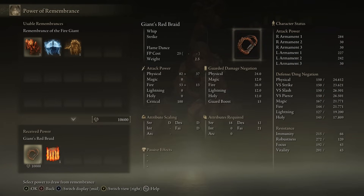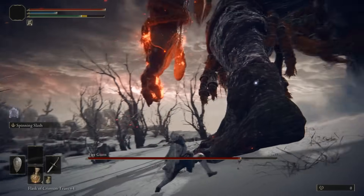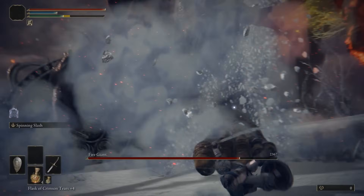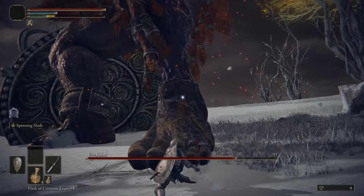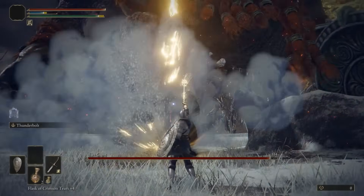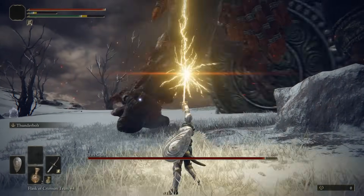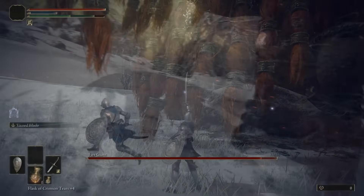Giant's Red Braid is a whip woven from the flame-red hair of the Giant. Out of all the types of physical damage, weapons with the slash type cause the most damage to him. Standard, Strike, and Pierce all deal equal amounts of damage. Out of all the elemental types of damage, lightning and magic deal the most damage, as he has no absorption for these.